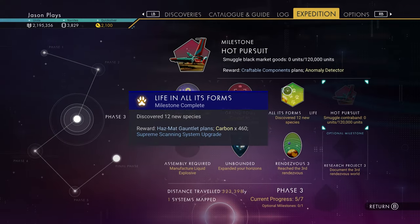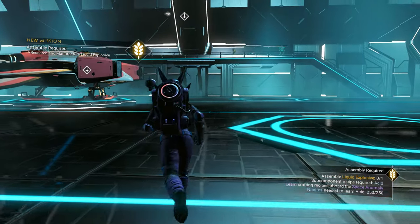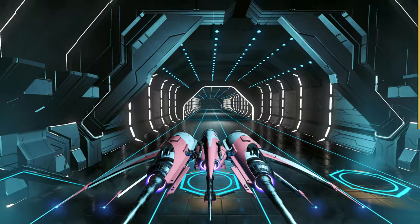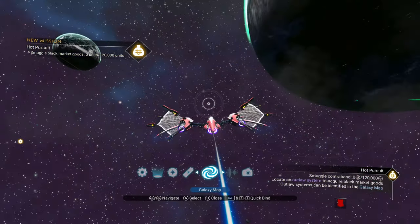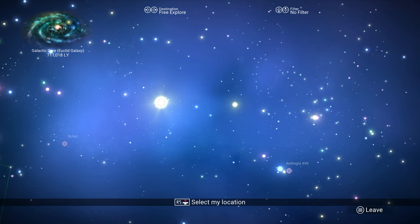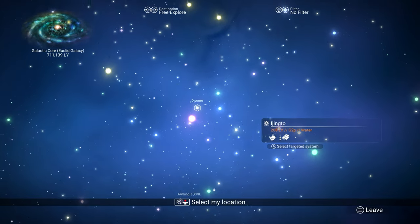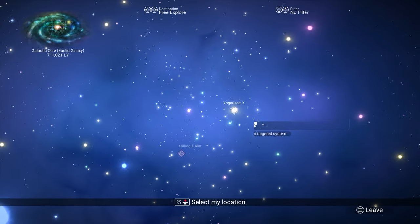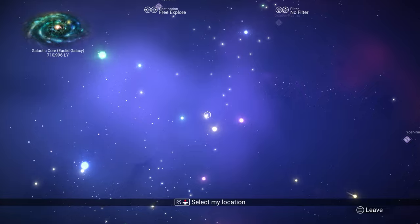Now let's go to phase three. We need to do contraband and manufacture liquid explosive - that's going to be a pain. We need to go to the space anomaly. But first, let's find a pirate system. The easiest way to smuggle contraband is to buy illegal or black market items in an outlaw system, then sell them in a normal system. With our economy scanner installed we can look at every system and see if it has a pirate skull icon.